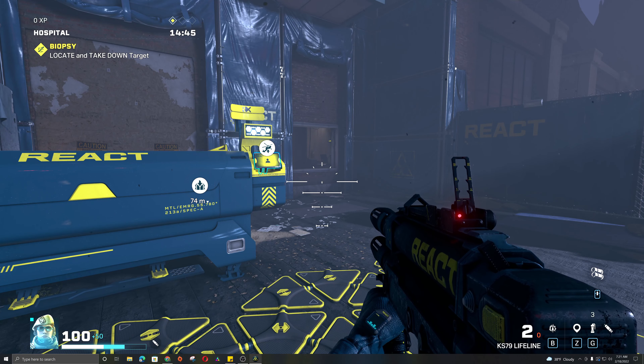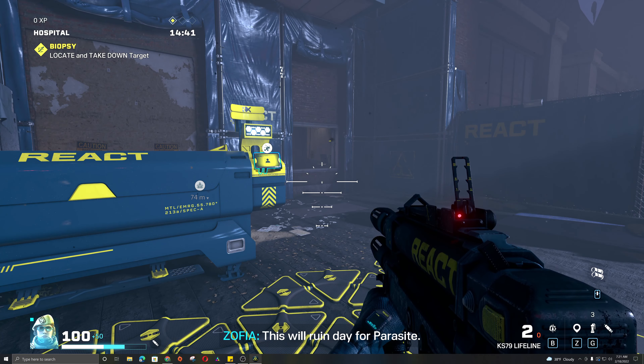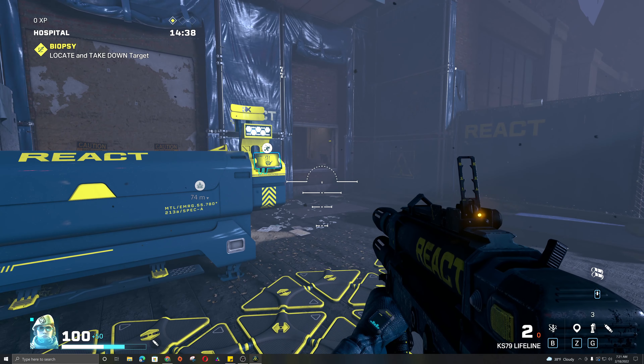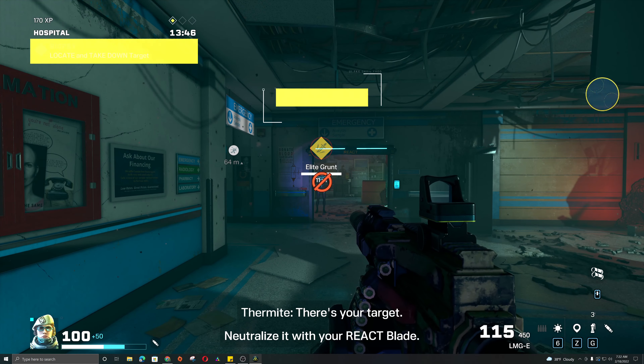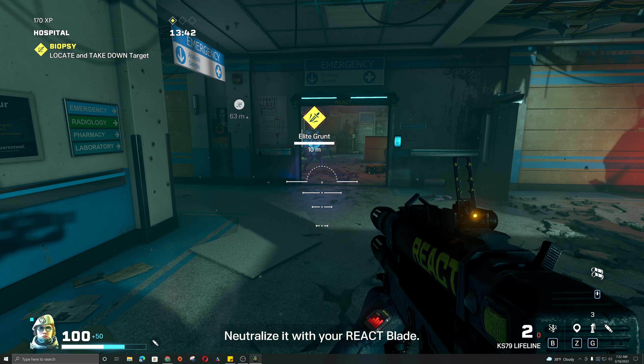To equip it, on mouse and keyboard you press the letter B to switch between the impact grenade type and the Grzmot stun grenade type.